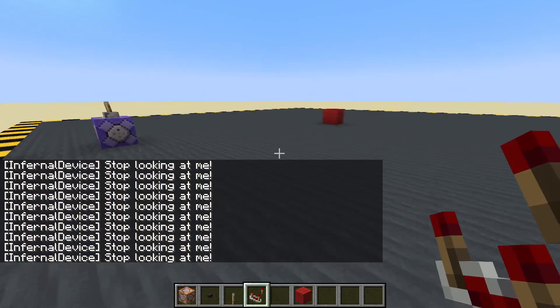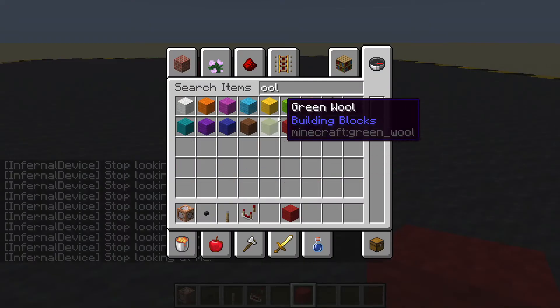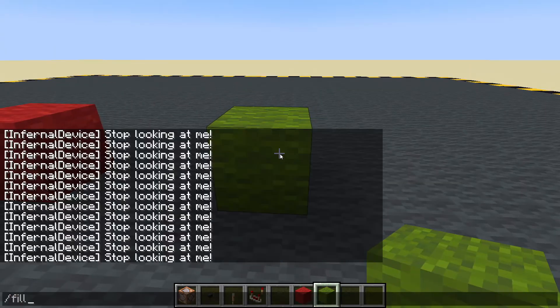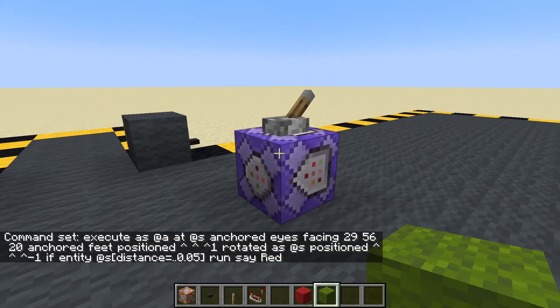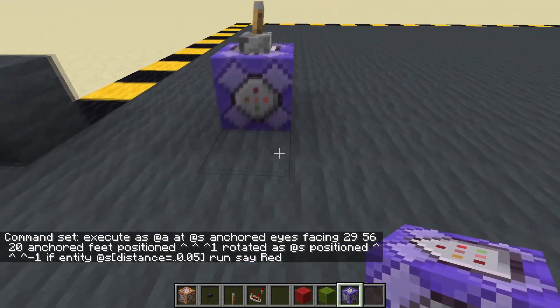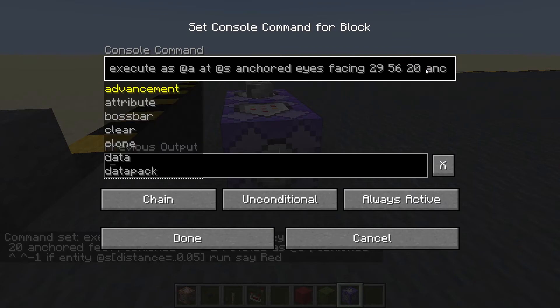We are now detecting when the player is looking at the red block. So we could put down another block - fill, tab tab tab, copy that. Let's go back to this block, change this to red, done. Control middle mouse to copy the whole thing. Which way is the arrow pointing? That way - let's pop that there. Always active, chain. Let's put this one to green.